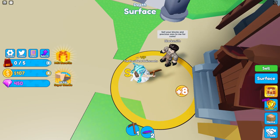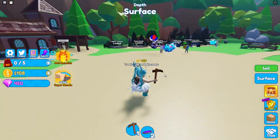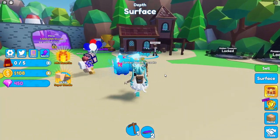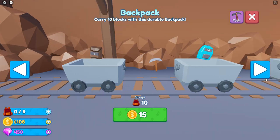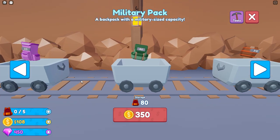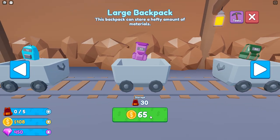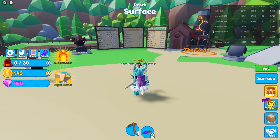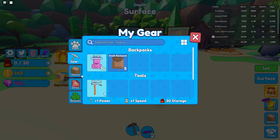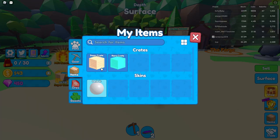That gives us 8 coins — I am rich! Let's go to the shop and see if we can get something real quick. I have 108 coins — you know what, let's go with this one. Okay, now we can mine 30 blocks. We got some items here — all these are skins.